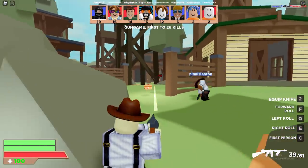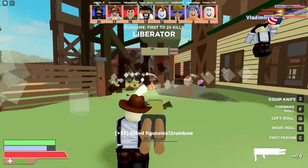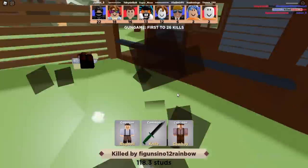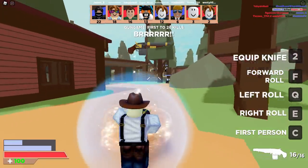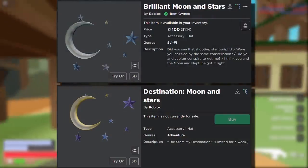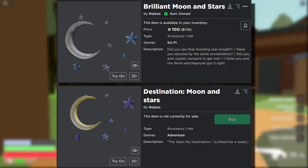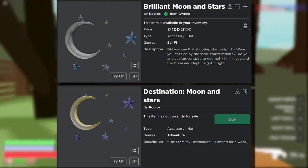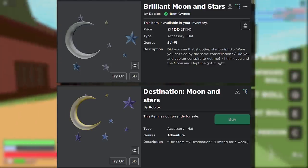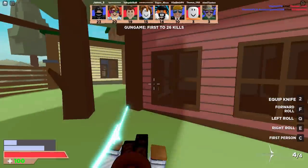Anyway, let's compare the accessories — the original version versus the retexture version, and let's decide which one is better. No price into account. First up: brilliant moons and stars versus destination moons and stars. The brilliant moons and stars is kind of basic — like a silver, gray moon with some blue stars. It's okay, 100 Robux. The destination moons and stars is the Lobu accessory, and this one is gold with some blue stars. I'm going to go with the Lobu one here — the Lobu retexture looks a lot better in my opinion.